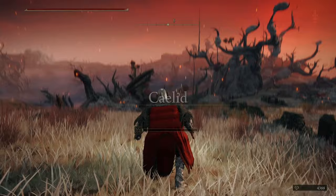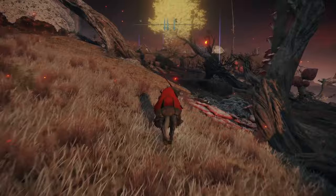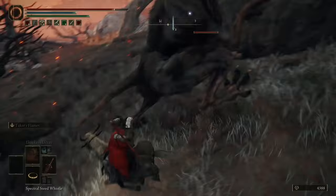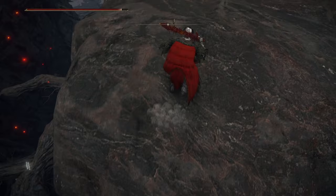So once we spawn, remember, point to the east side and we're gonna go east. You probably can only see the cave there, right? We need to jump on this branch in order to pass and reach the cave.